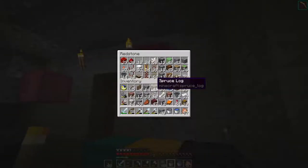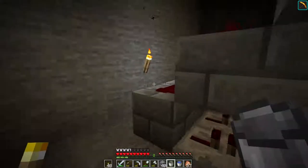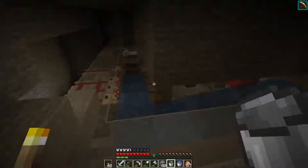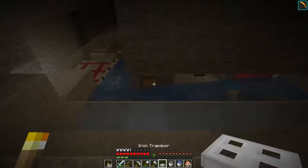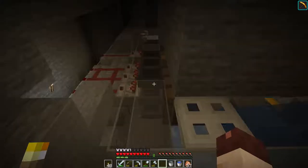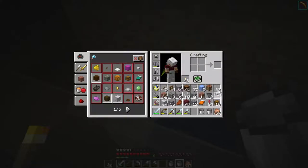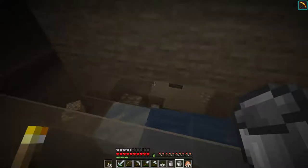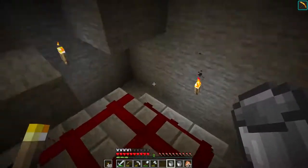I've got regular trapdoors. I wonder if an iron trapdoor will look better given the color scheme that we're working with. Because I think it will be closed and I don't want it to open. So I'm thinking we put an iron trapdoor here. Then we can put a water source there, and that should stop here. And then we'll make another iron trapdoor, and then we'll do one more water source, and one more trapdoor.